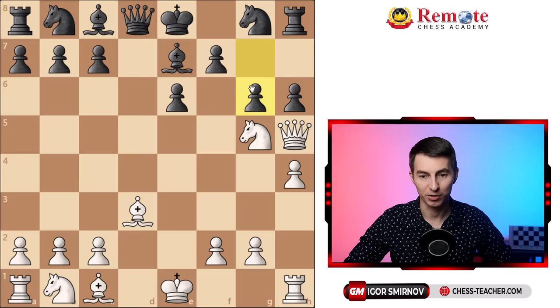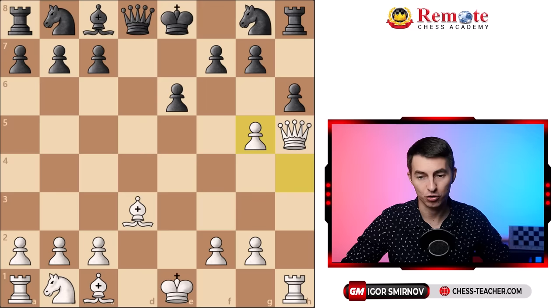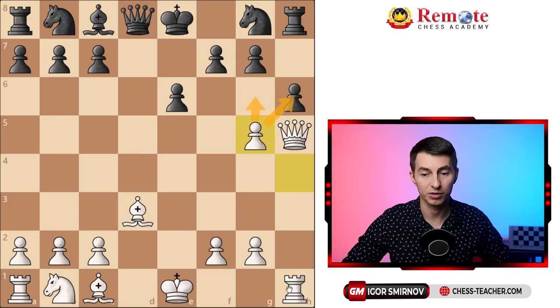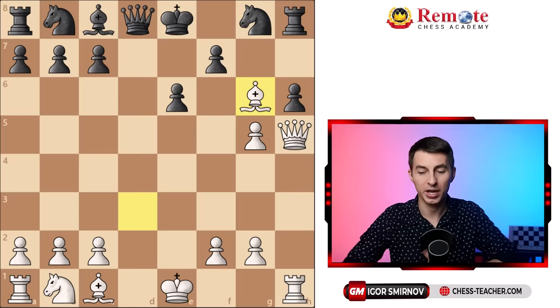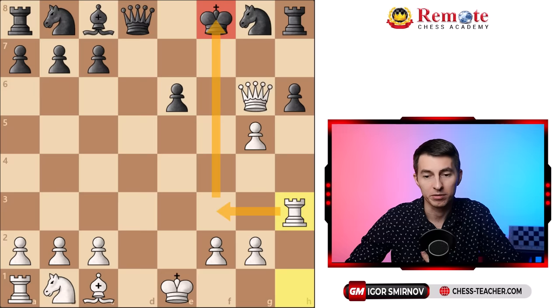What about bishop takes g5? In this case you recapture with a pawn, creating a lot of pressure. Notice that black is completely undeveloped — all their pieces are still on starting squares — while you're already developing a massive attack. You're ready to push forward, you control the h-file, you have two monstrous bishops attacking all around and an active queen. If they play g6 trying to get rid of your queen, you follow up with the same bishop sacrifice to expose the king, and after bishop takes, queen takes g6 check, the king is so exposed it's easy to finish the attack. For example, rook h3 with a rook lift wins the game within a couple of moves.